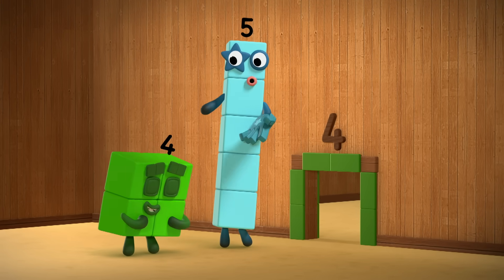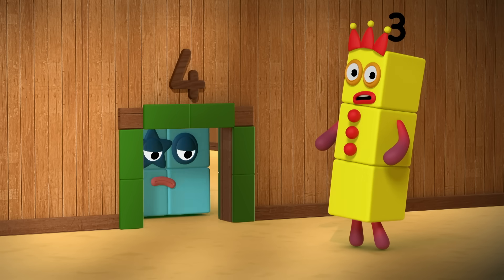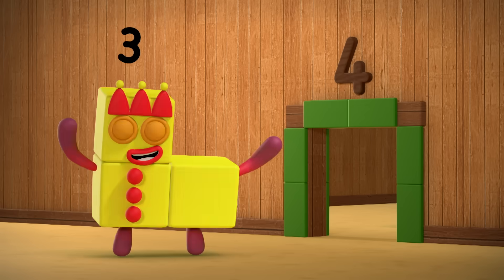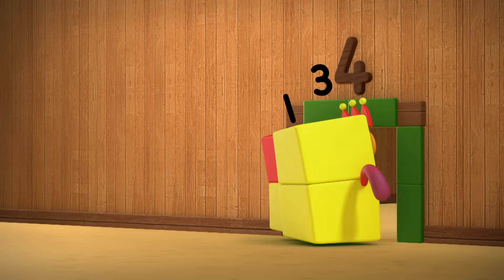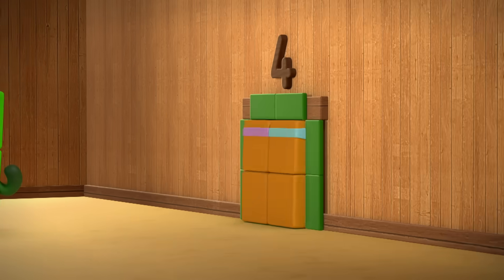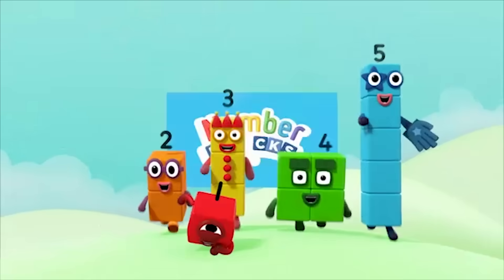5 is bigger than 4. I'll never fit through the door! Ow! 3 is smaller than 4. I can get through the 4 door. 3 plus 1 is the same as 4 — we can fit through the 4 door. 2 plus 2 is the same as 4 — we can mirror not the score. You can count on us with a number of us.